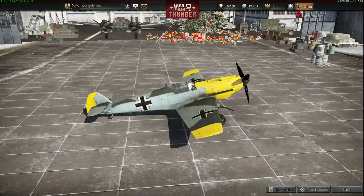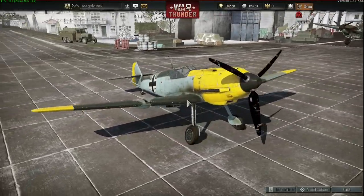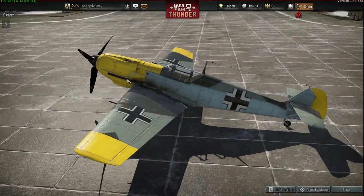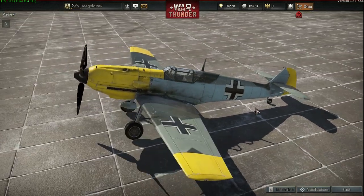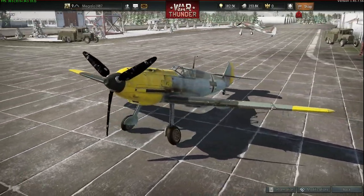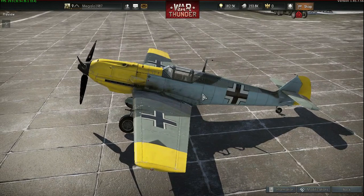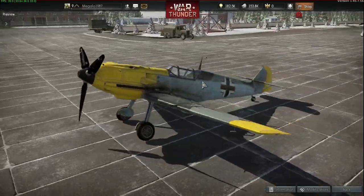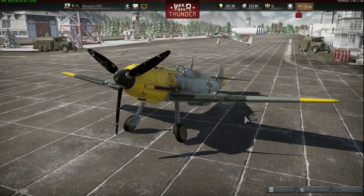The BF-109 E3 - I'm working on this. This is the skin you get in game, but I'm going to redo this skin for a plane that I painted a couple years ago when I was collecting Airfix. I painted it dark blue-ish and it's got a red symbol here with the swastika on it. So I'll be working on that - all my things are fictional.